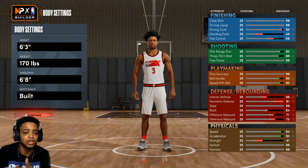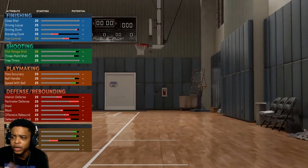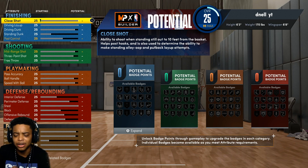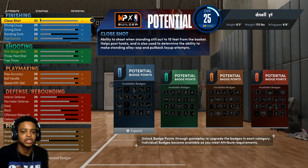One little mistake could determine whether you get a badge on Hall of Fame, whether you get a badge on gold, whether you can't get contact dunks, or whether you can't get certain dribble animations. So I'm going to need y'all to pay attention closely to my exact build. I got a two-way three-point playmaker — I can do literally everything in the game: the dribble sigs, the contact dunks, and the shooting. It is an extremely versatile build.